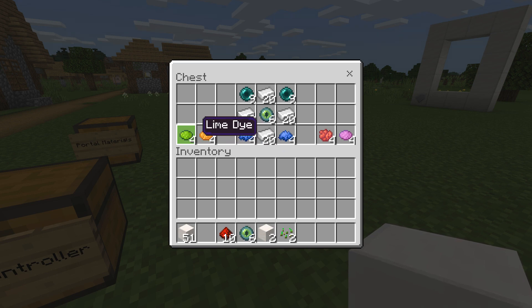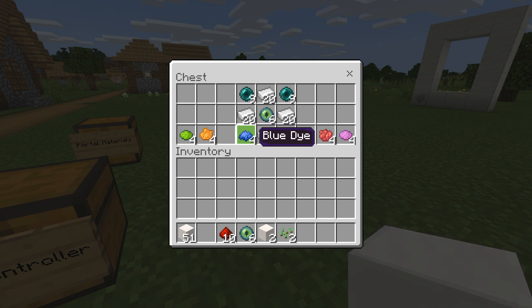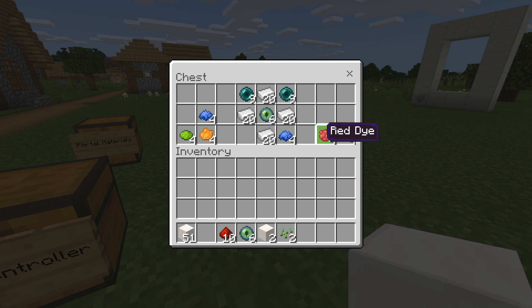You might be wondering why there are so many different colors — the colors identify which portal to travel to. You can create blue portal cores, orange portal cores, lime, red, and magenta portal cores. We're gonna start off with the blue portal core — here is the crafting recipe.